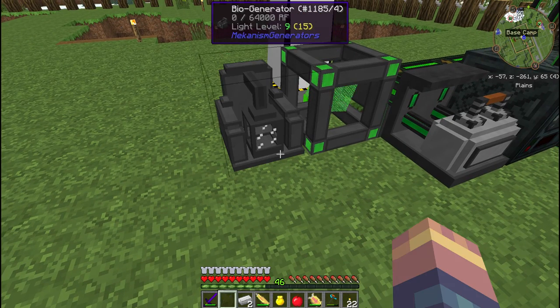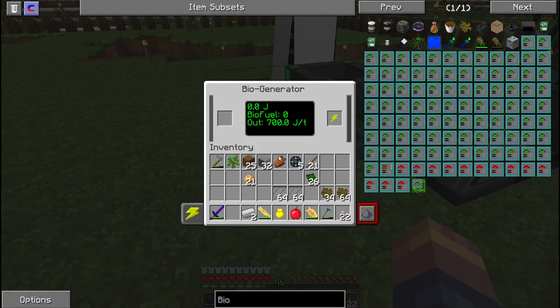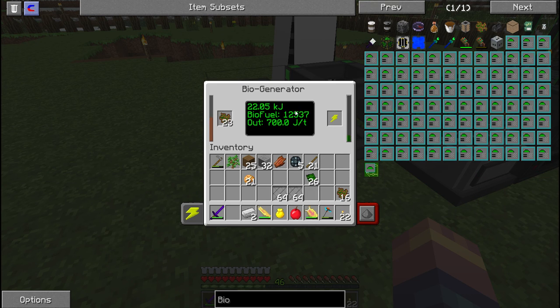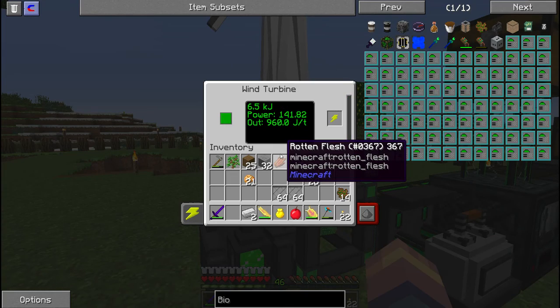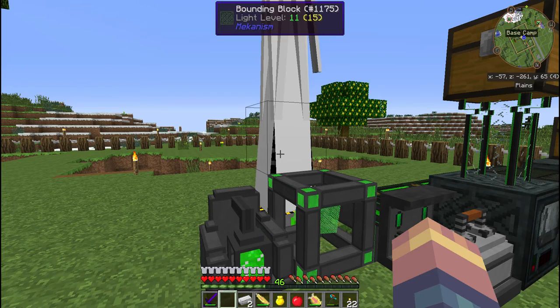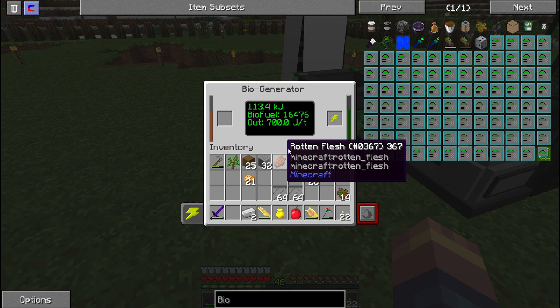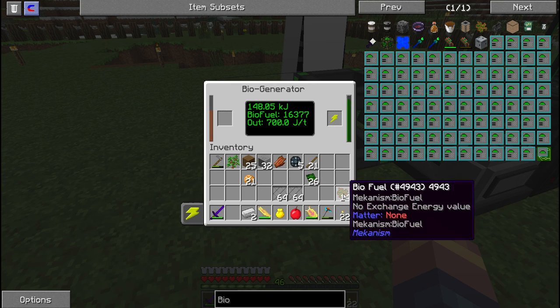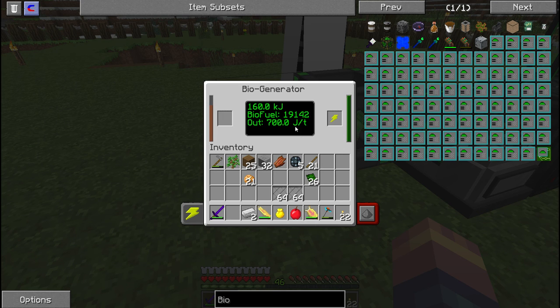I'm going to put you here now. All you do is put the biodiesel in here and it feeds into this thing and produces power for you. Output is 700 Jolts per tick, and as you can see this one outputs 960. So it's a little bit worse than the whole wind generator, but this will run even when there's no wind. So this will be like our backup generator.